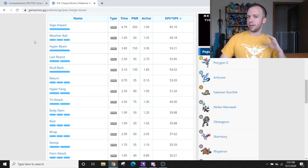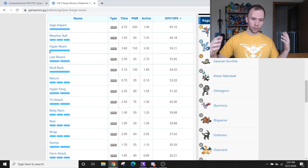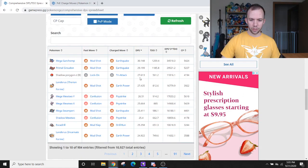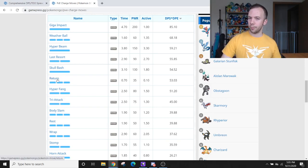One thing the DPS TDO spreadsheet doesn't account for is having two charge moves unlocked on your Pokemon. If your Shadow Porygon-Z has both Hyper Beam and Tri-Attack, it could benefit from both worlds — charge up to a Hyper Beam, throw it, and then the moment you feel your Porygon-Z might faint, start using Tri-Attacks so you don't waste energy charging another Hyper Beam. How much of a difference does this make in practice? It's hard to say exactly, but eyeballing the DPS TDO spreadsheet, I'd estimate maybe half a DPS — not a whole lot, but not negligible either. If you're a true Porygon-Z enthusiast, this Hyper Beam plus Tri-Attack combo is worth looking into.